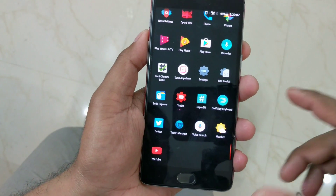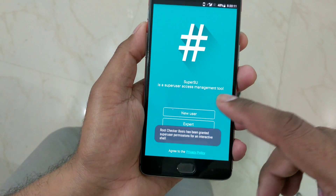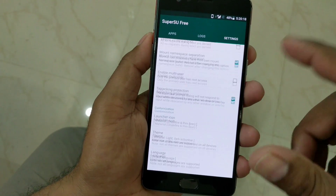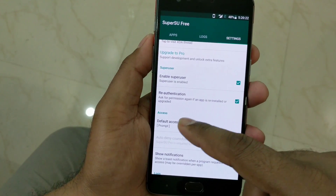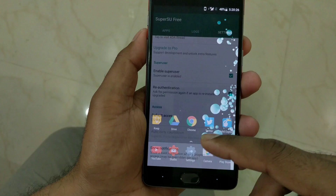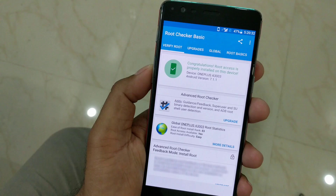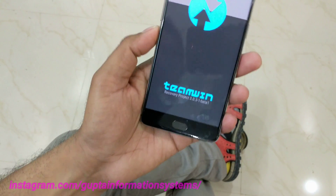Open SuperSU — it will ask for grant permission. Go inside the Expert settings and look for the option that gives automatic permission granting. The default access should be set to Grant. Now back to Root Checker Basic — click verify root, and as you can see the OnePlus 3 is successfully rooted.